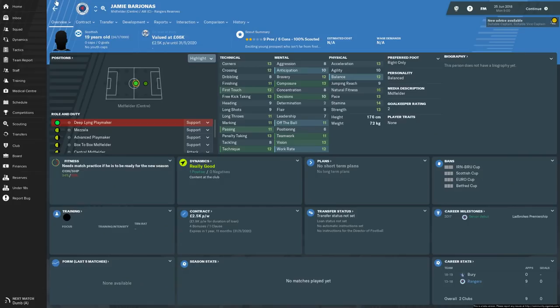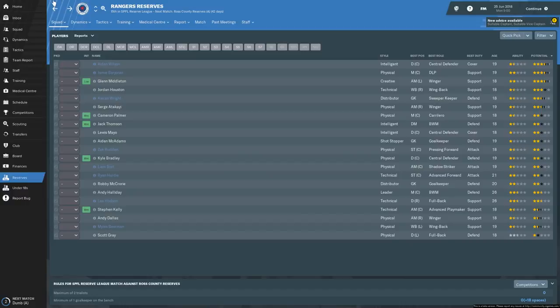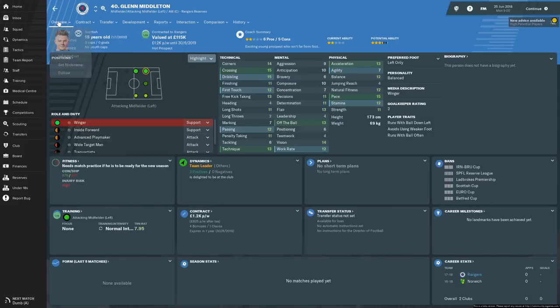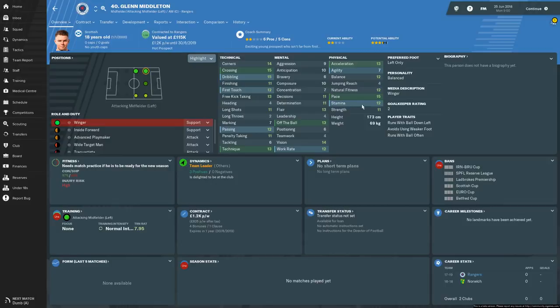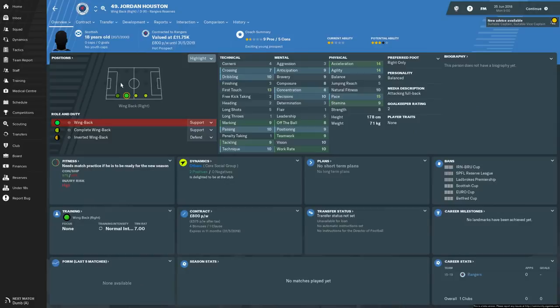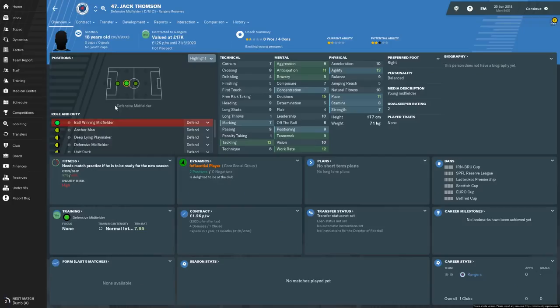Looking at the reserves - there are a number of people who are going to be out on loan. Glen Middleton is here, 18 years of age, just signed from Norwich. I thought he was on loan in real life, so it's interesting that Rangers have actually signed him. He's a winger on the left-hand side, definitely want to call him up - looks a cracker of a player. Jordan Houston as well - a lot of people will remember him from our FM2018 Rangers series, so we're definitely going to be bringing him into the fray.